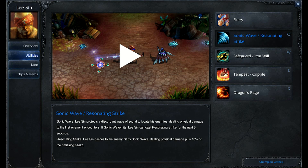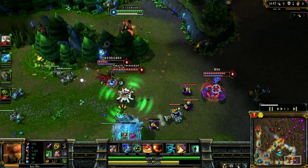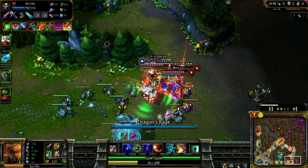Q is Sonic Wave, Lee Sin's last resonating strike — it's a dash and skillshot. Here's an example of me using it through a wall on a Vayne, and I end up getting an early kill.